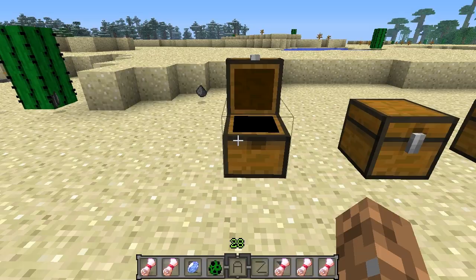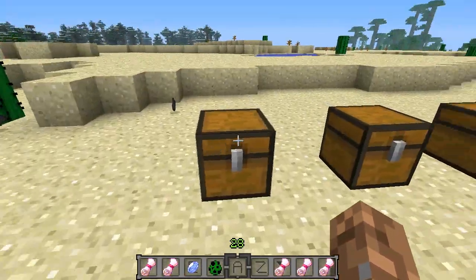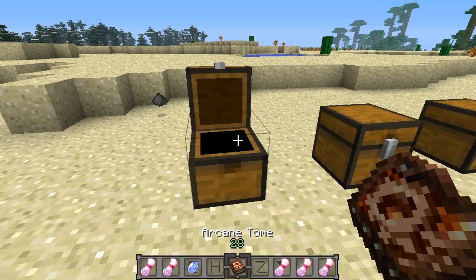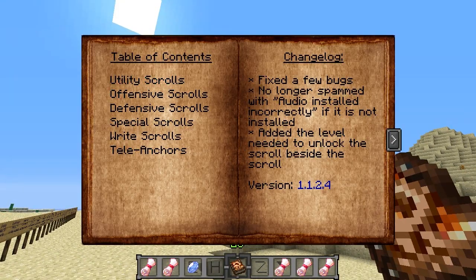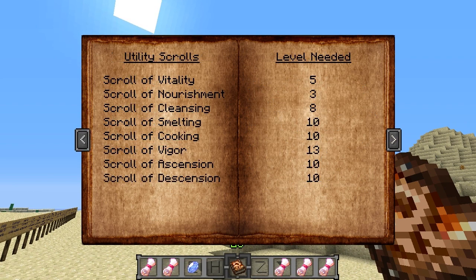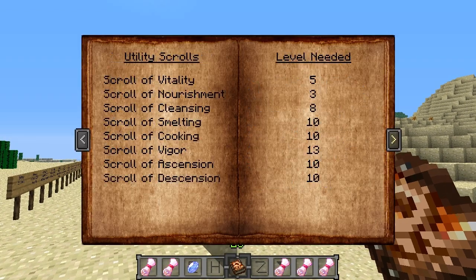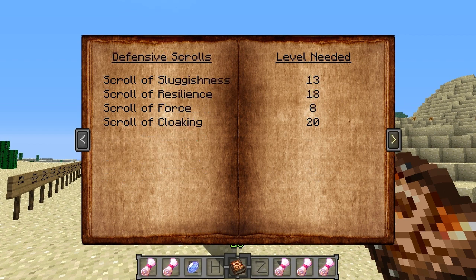So into our first crafting recipes — we have three to go through. First off, you've got our Arcane Tome. This is the book you need to actually get all of your scrolls. Right now we have our table of contents with all of our different scrolls, and if you hit this little right arrow key it brings you through all the different scrolls. If you're not a really high level, you're not going to see the names of these scrolls. I can see them right now because I'm level 28.